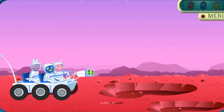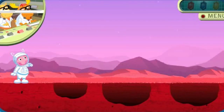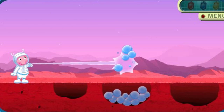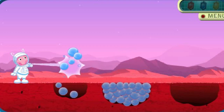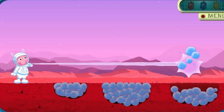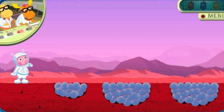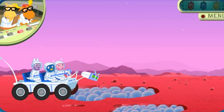Uh-oh! We're blocked. Commander Uniqua, your instructions are: fill up these holes with your Moleculotron. Mission accomplished! Good job! Now Rover can pass through. Keep going, there's a crystal nearby.